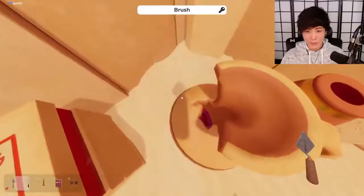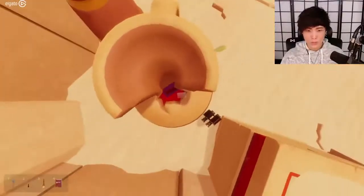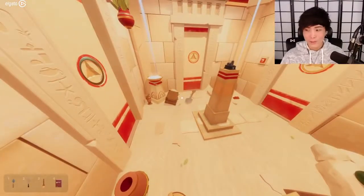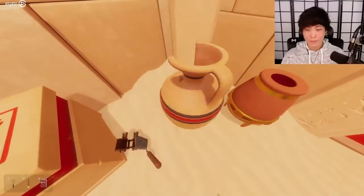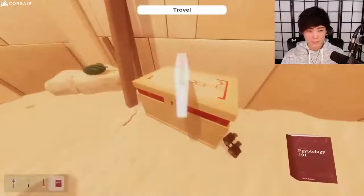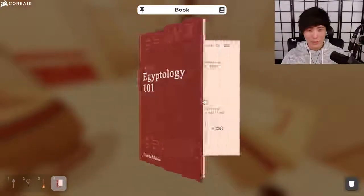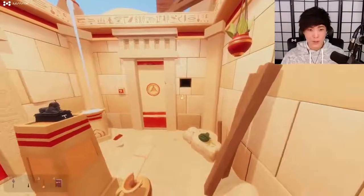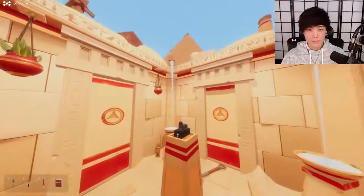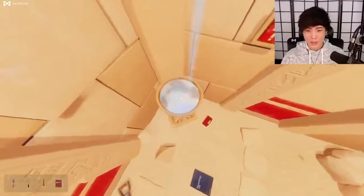There's definitely something in there. This is what the binoculars are for. This makes no sense to me. Maybe we just read the book — Egyptian numerals. I'm assuming we'll have to use these somewhere. Well guys, I'm not gonna lie, this makes absolutely no sense to me.